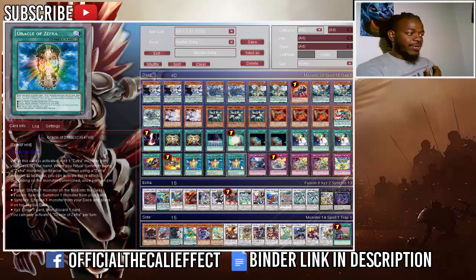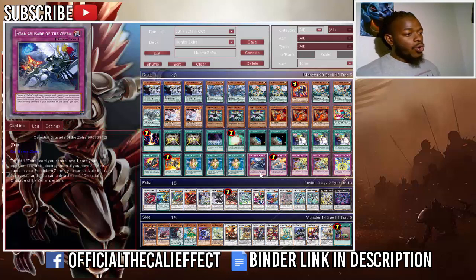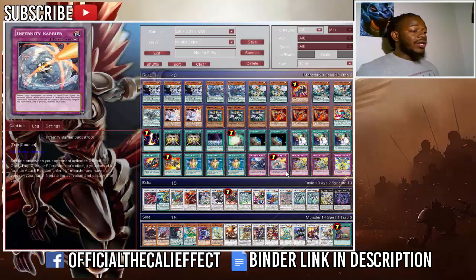Three copies of Oracle of Zephyra — the most important card of the deck. When activated you can add one Zephyra monster from your deck to your hand. When you ritual summon you can shuffle a monster on the field to the deck; when you fusion summon you can summon a monster from your hand; when you synchro summon you can place one monster from your deck on top of your deck; and when you xyz summon you can draw one card and discard one card. We definitely abuse the synchro summon by summoning Charge Warrior to stack any monster we want to draw.